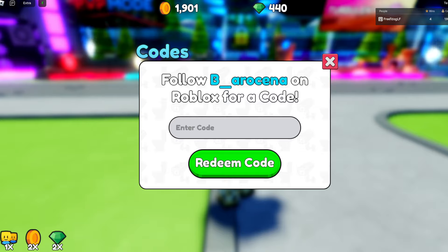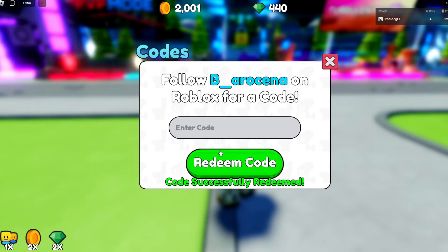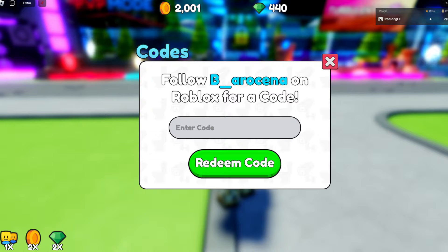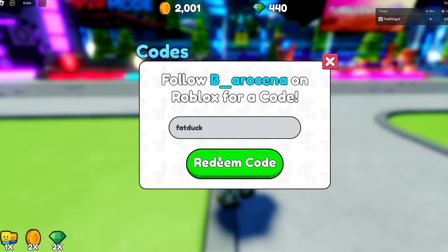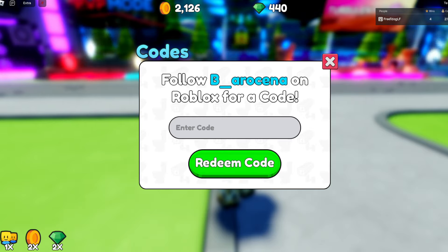Now we'll move on to the older codes that have been in the game for a bit — I believe they still work, though I could be wrong, so don't quote me on it. The first is 'hello world', which gives you 100 coins for free. The next code is 'fat duck', which gives you 125 coins.